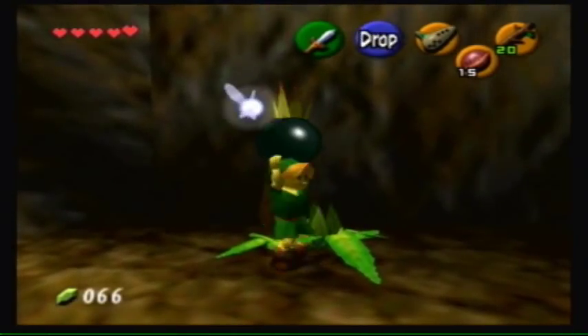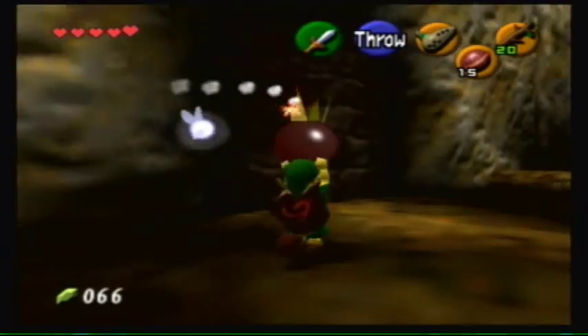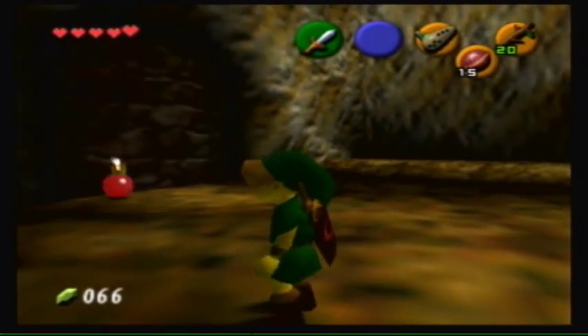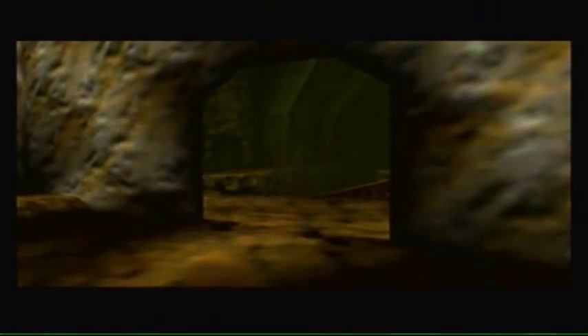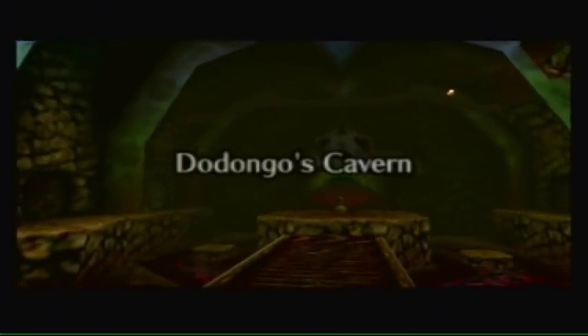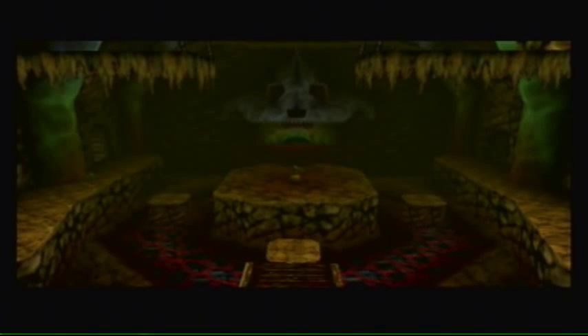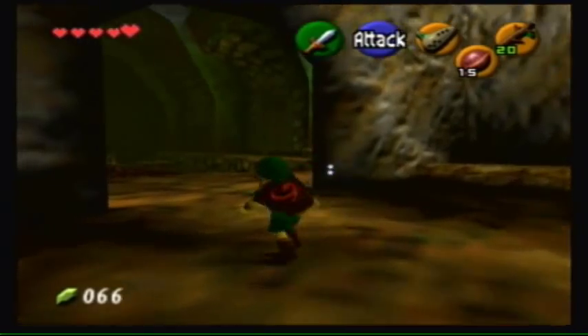What I'm trying to do now is take these bomb flowers and put them right down at the door there, at the stone wall. It makes a doodly-loo-loo-loo sound, and we can enter the Dodongo's Cavern — which is exactly what I said at the start of the video.